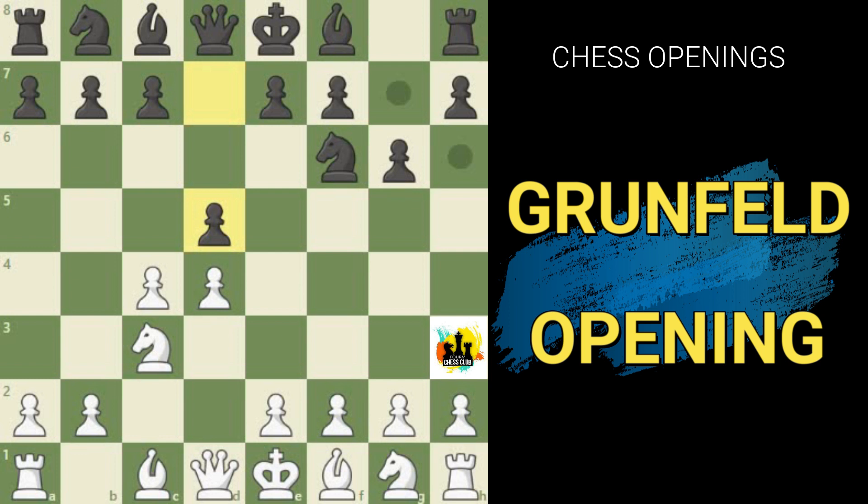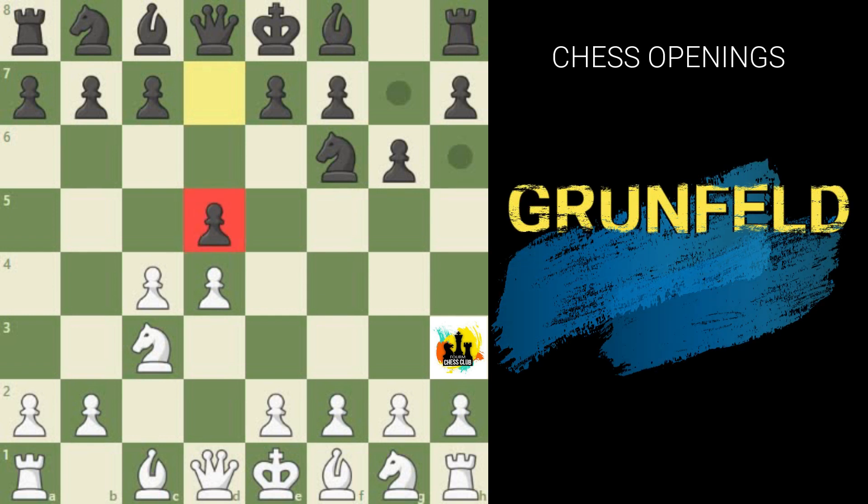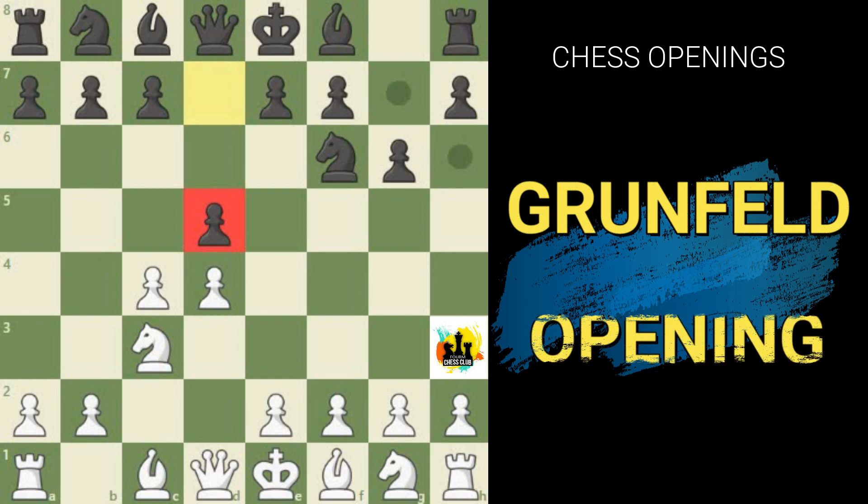This move might look innocent enough, but in fact it's part of an all-out strategy to target a sensitive point in white's camp — namely the d4 square. The Grünfeld is very much a strategy built around trying to get at this pawn and break it down. Black will trade off his d-pawn, opening up the queen for an attack, and use the bishop on g7 along with piece and pawn pressure to break down the d4 point.